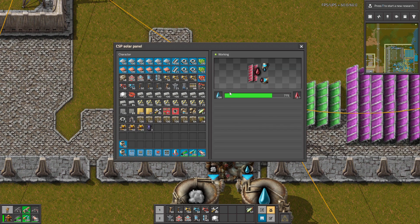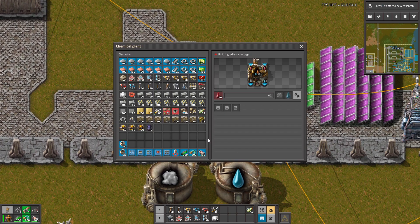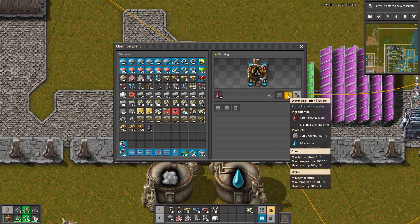This thing takes normal water and turns it into heated water, which can then be processed into steam and normal water.